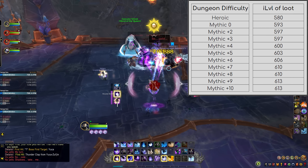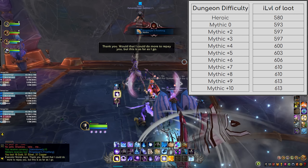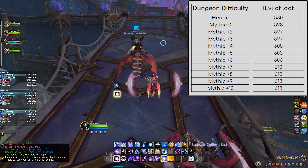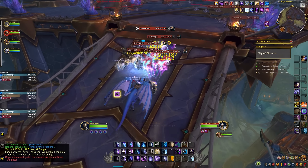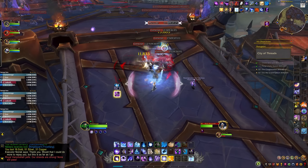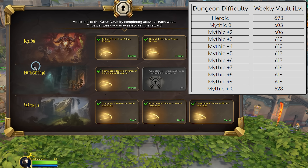Running a plus 2 key will reward you with item level 597 gear from the chest at the end of the run, and rewards scale all the way up to key level plus 9 which drops item level 613 gear. Mythic plus dungeons are also one of the best repeatable sources of crests for upgrading your gear — the higher the key level the higher the crests you obtain, and you can farm mythic plus pretty much endlessly. Completing any dungeon on heroic mode or above also contributes to your Dungeon Weekly Vault row, with rewards capping out at item level 623 from running a keystone level 10 dungeon.